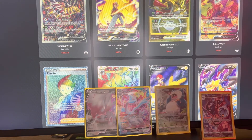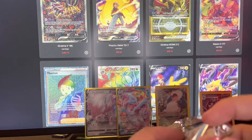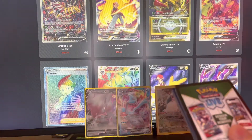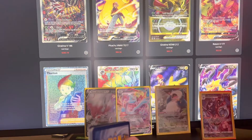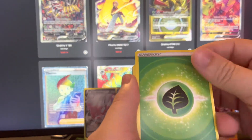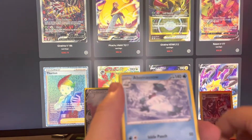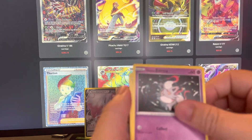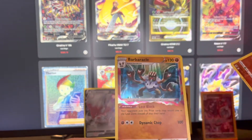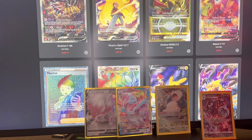Still got six packs left out of fifteen. Hopefully we can get something crazy out of here — if not, it's okay, I'm sure I'll be getting more. Pack 8: Carbink, Panic Mask, Abomasnow, Seal, Hisuian Zorua, Snover, Machop, Pikachu, Barbaracle Reverse into a Barbaracle holo. At least we got something out of there.